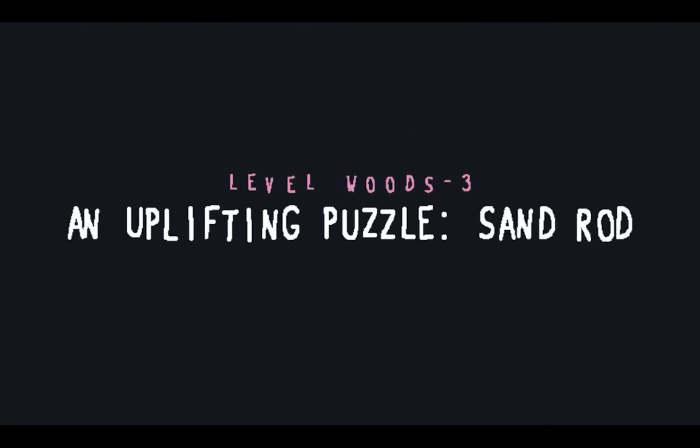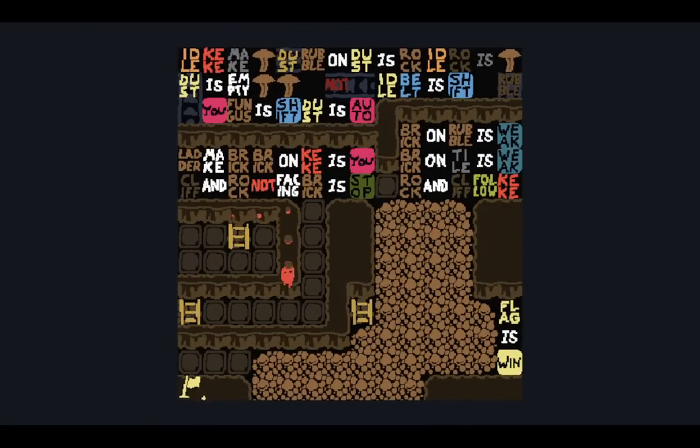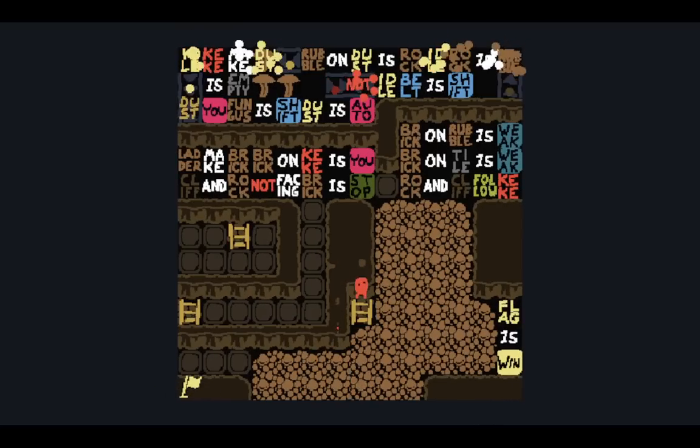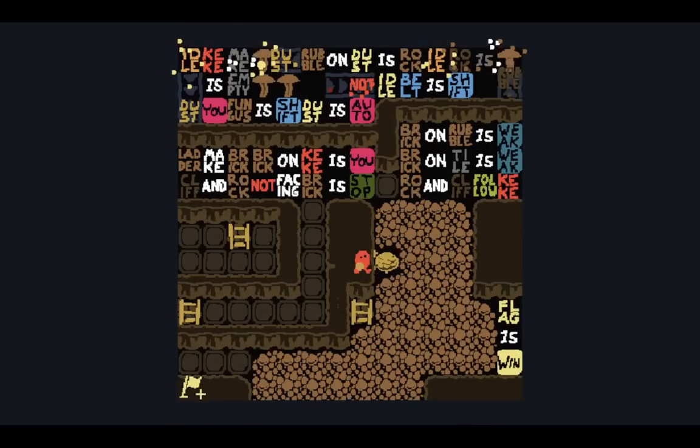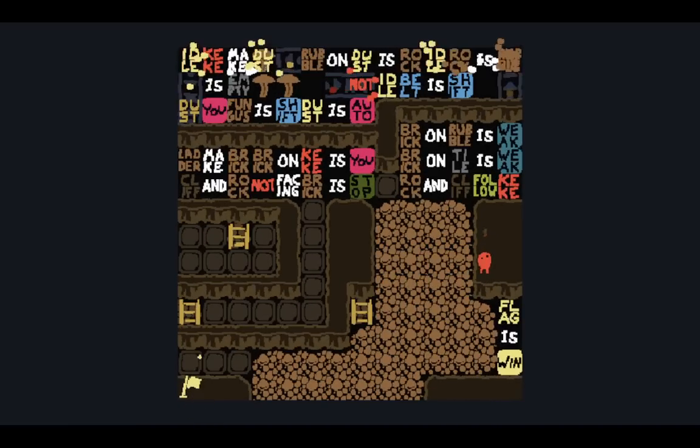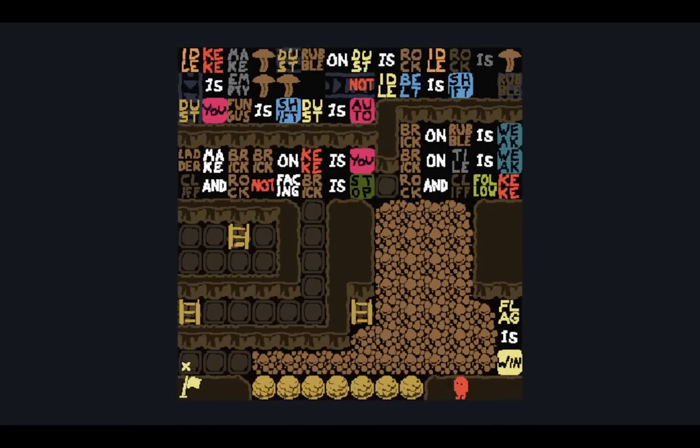Level three — Sand Rod. Right now we're using the ladders, the multi-layered mechanic where I can go on top of these walls if I use the ladder first. Why wouldn't I just do this? I can only do it once — only one set of rocks can be there at any one time. If I press space, the rest of the rocks disappear. I will need to do this all in a single holding of space. There we go.